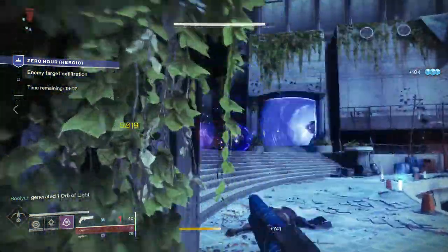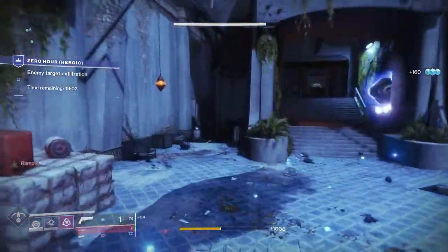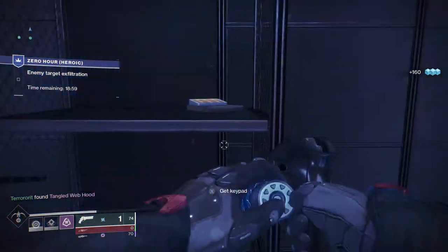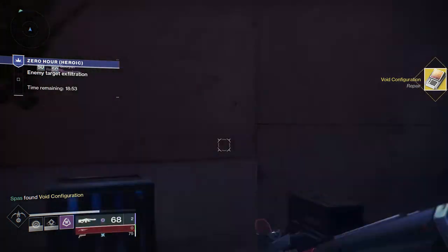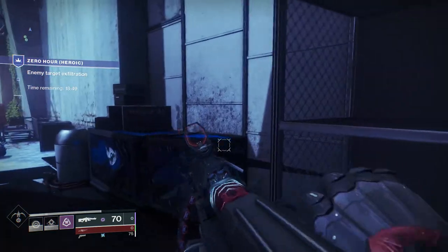This puzzle may seem very confusing at first, but once you understand what goes on during it, it's honestly pretty easy to do. To start, you'll have to collect the Void Configuration and the three keycards. The Void Configuration can be found in the back corner where Eva Levante used to stand in the back of the old tower. Interacting with the Void Configuration will put it in your pursuits and each person of your fireteam will have to pick it up for themselves.